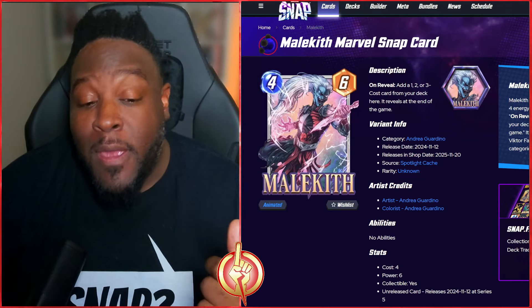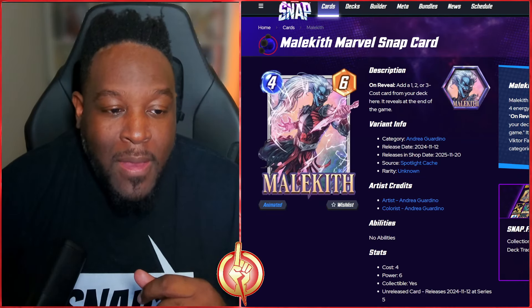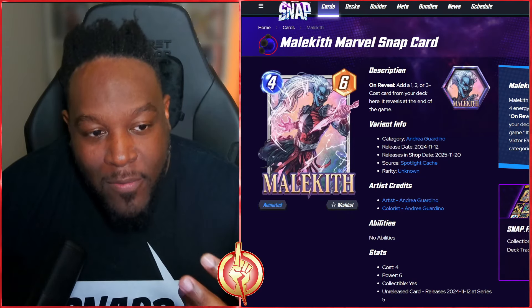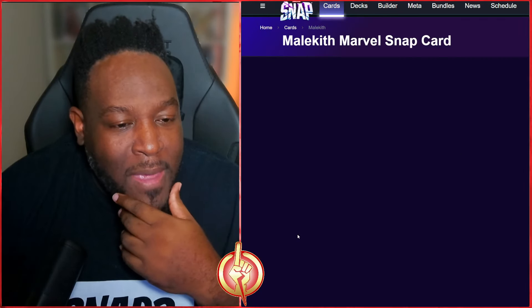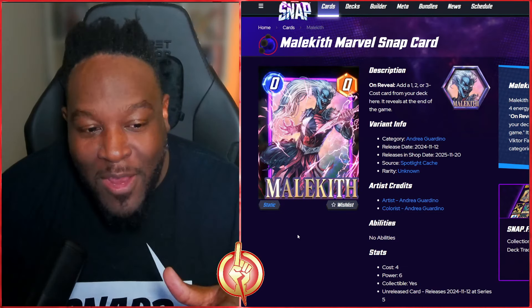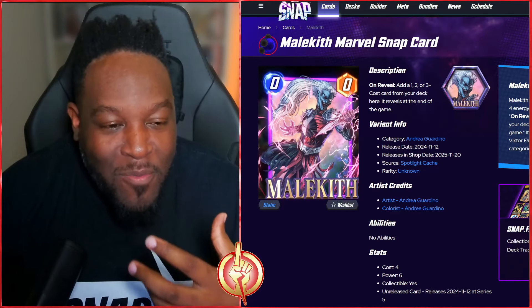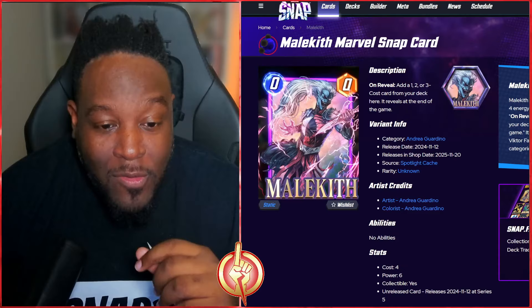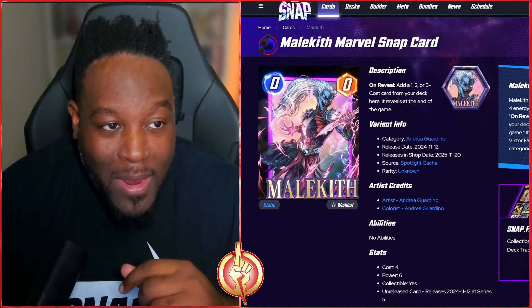This one right here is part of the wonderful spotlight cache, so Malakit will be the new card you can get with tokens or spotlight keys. This is a spotlight variant that will be in the shop. It looks pretty cool — kind of looks like a guitar in his hand, but it's actually a dagger. I love the electricity. The animated version shows electricity popping out of the card and breaking the frame, with awesome background waves — the card looks alive.